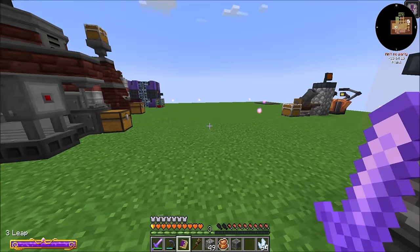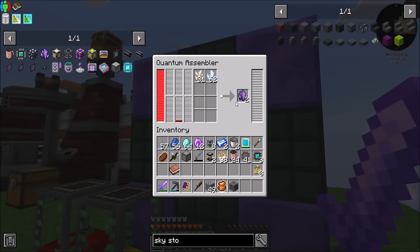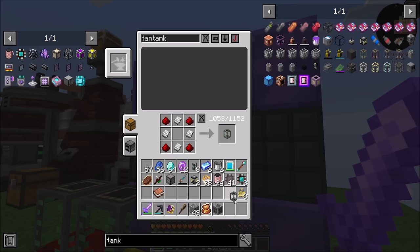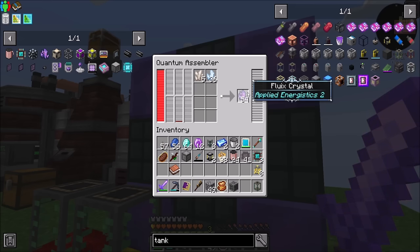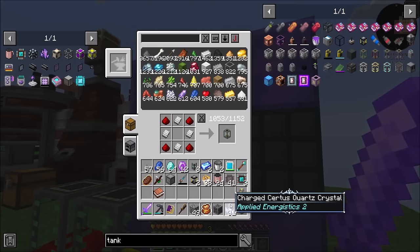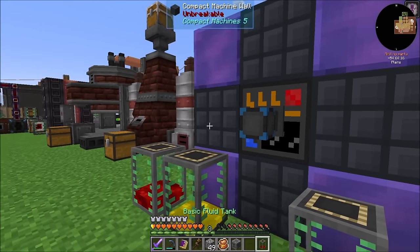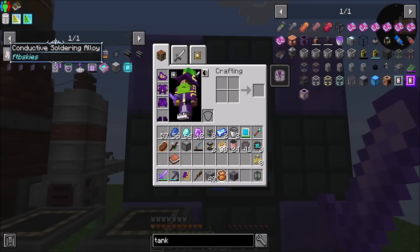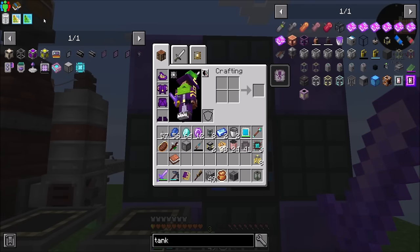So that gets us an ME controller — which is a great first step. I'm going to make more Fluix real quick. Easy peasy — look at how great that works. And we should have another tank here. My trick is that when you have a little tiny bit of stuff left out, you can just use an empty tank. Make it do its thing — you go away, you go away. Scoop that out, put it in there, and now we're empty and we can use this for whatever else.